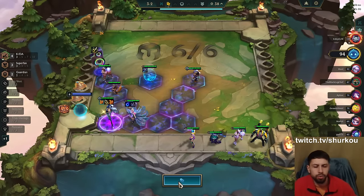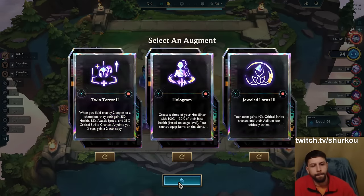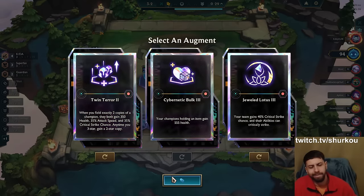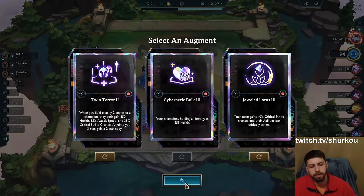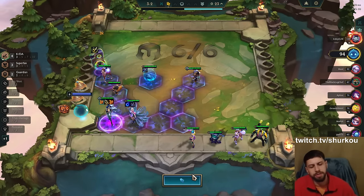Why not Deathblade on another unit for more gold chance? I honestly did not think about that at all, so it's a good thing you say that — a lot of people would have that question. Let me think about this. Twin Terror is cool. Cybernetic Bulk is too OP, right? Can't say no to that. Twin Terror Caitlyn should be insane, right?